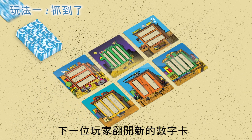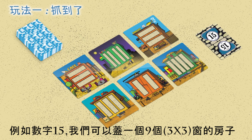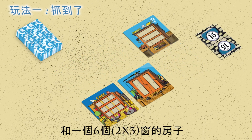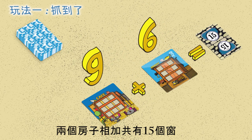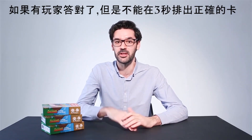The next player opens a new number card. To get the right number, a player can make not one but two houses. For example, to get 15, we build a house with nine windows (3x3) and a house with six windows (2x3) — the result is two houses with 15 windows. If a player yells "Got it!" but can't show the right solution in the next three seconds, they miss their next turn as a fine.